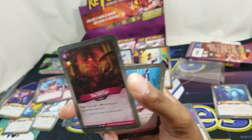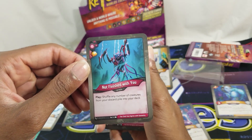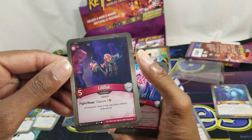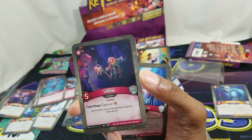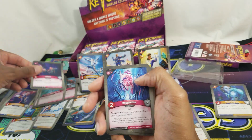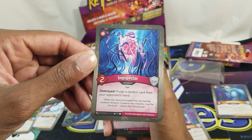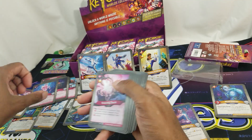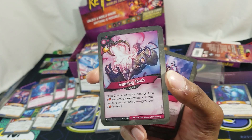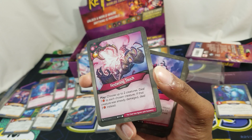The Evil Eye, with the pip: play — keys cost plus three during your opponent's next turn. Finish With You, with the pip: play — shuffle any number of creatures from your discard pile into your deck. Lilithal, three power: fight/reap, capture one. Inspector, two power: destroyed — purge a random card from your opponent's hand. Great for the purge. Festering Touch, one pip: choose up to two creatures, deal one damage to each — if a creature was already damaged, deal three instead.